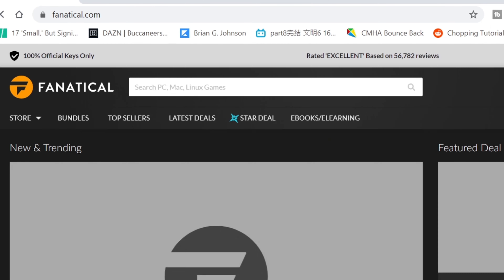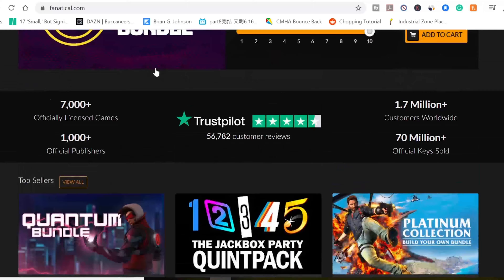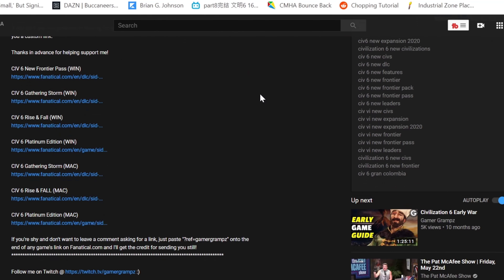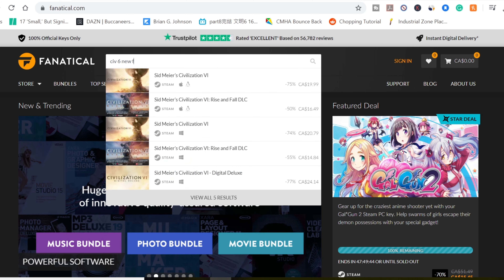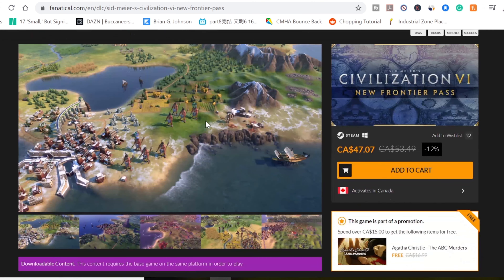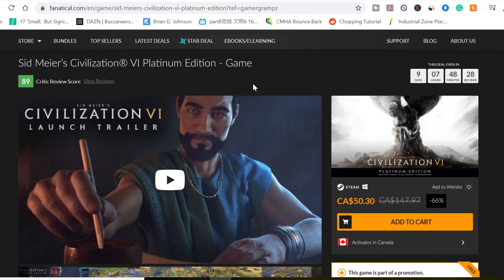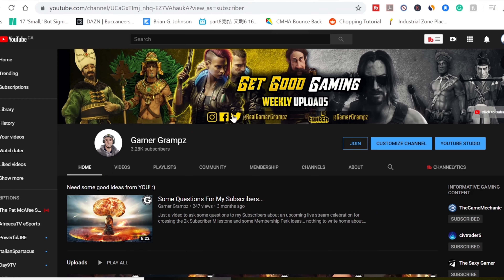Just a note: I'm now an official partner of Fanatical Games, a great company where you can buy 100% guaranteed official Steam game keys without needing a different installer like Epic Games or EA's Origin. They regularly have deals even cheaper than purchasing directly from Steam — for example, the New Frontier Pass for Civ 6 was 12% cheaper there. You can find links in the description below, and if you're buying anything else, just leave a comment and I can give you a link.